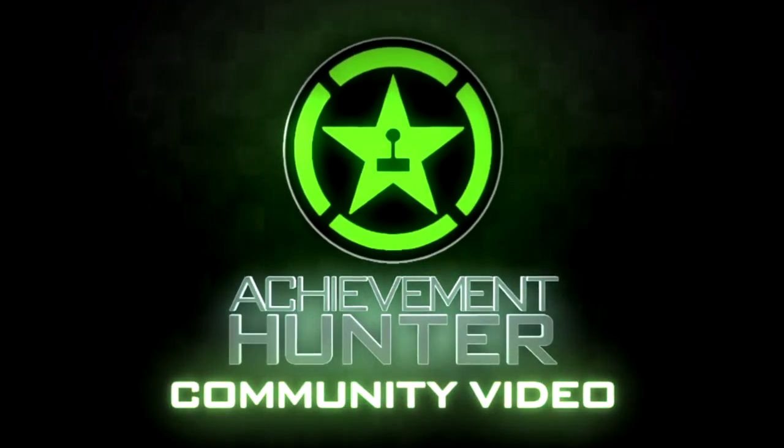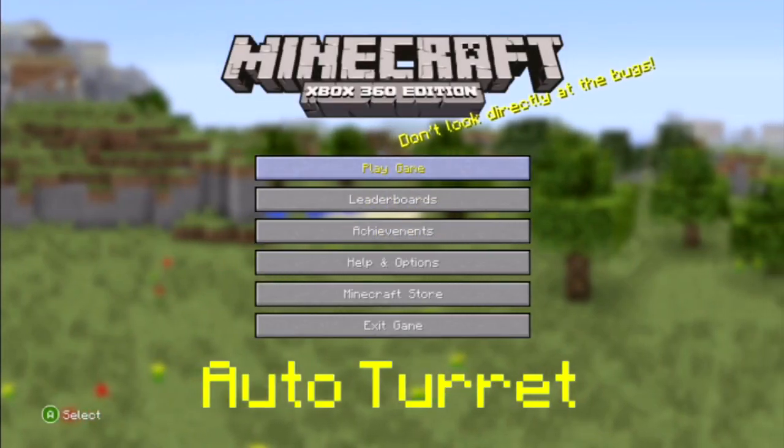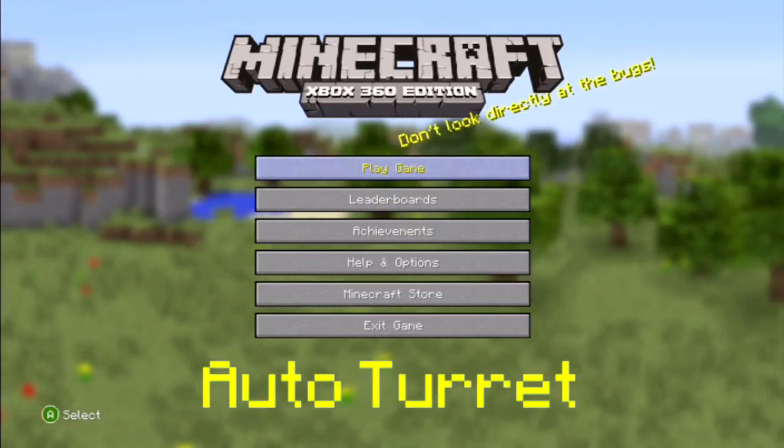What's up guys, it's EliteWarrior here with AustriusG. Hey, what's up? And we're here with the things to do in Minecraft. I changed it up, I did a little spinny thing. Whoa, that sounds beautiful. With the things to do in Minecraft, I call Auto Turret.